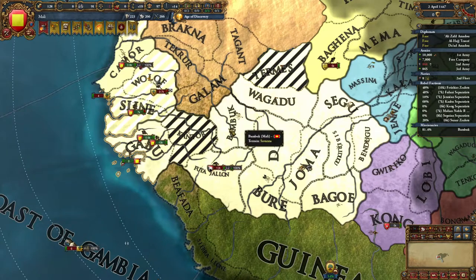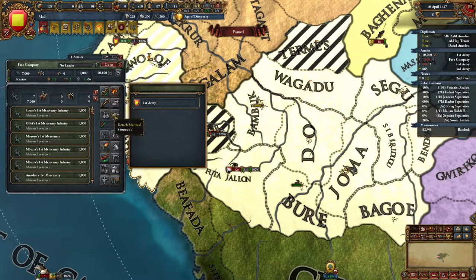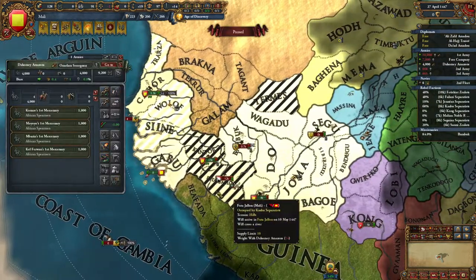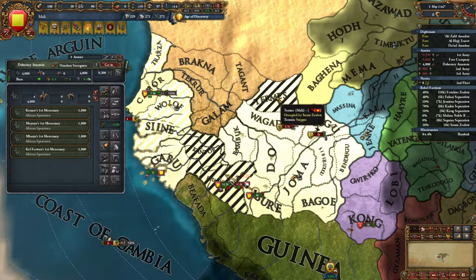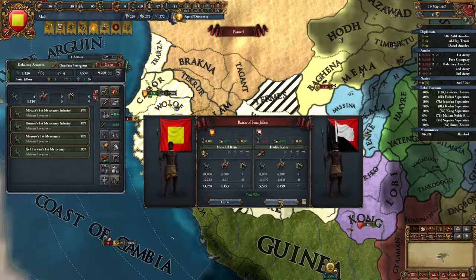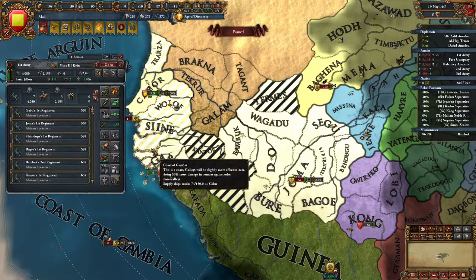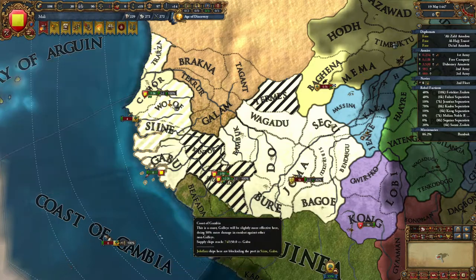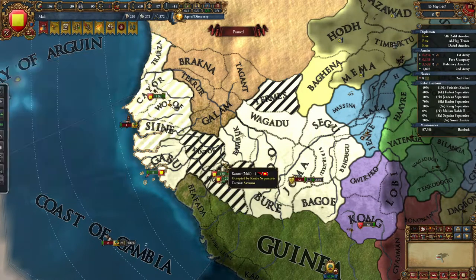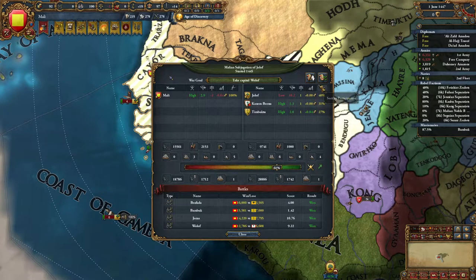Bambuk is still getting converted — good. The first army consolidates there. The new merc stack has a 2-siege leader which is really good for general sieges. We barely win — emphasis on barely. We'll validate again and let Timbuktu continue their sieges. We come on back and consolidate.